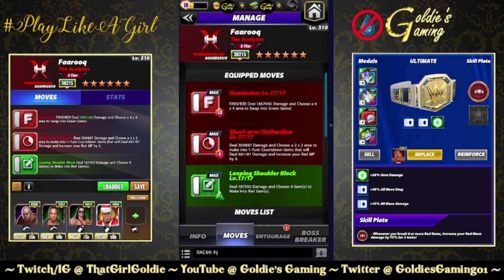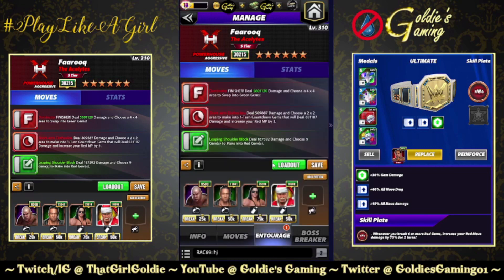Let's go big — move damage. The last build brings back the Dominator at 1.8 million base damage at six-star bronze, the Leaping Shoulder Block to choose our red gems, and the five-star move: the Short Arm Clothesline, 4 MP, deals 509,887 damage and chooses a 2x2 area to make into one-turn countdown gems that deal 681,187 damage and increase red MP by three. Entourage: Steel for green MP, Santa for plus one MP since the Dominator is a seven-MP move.